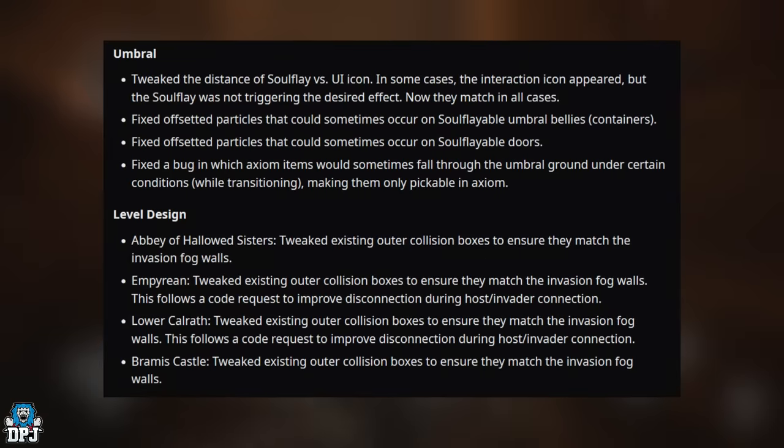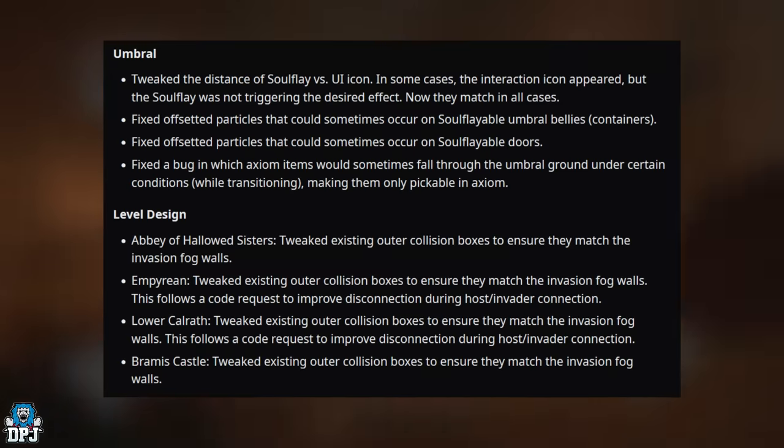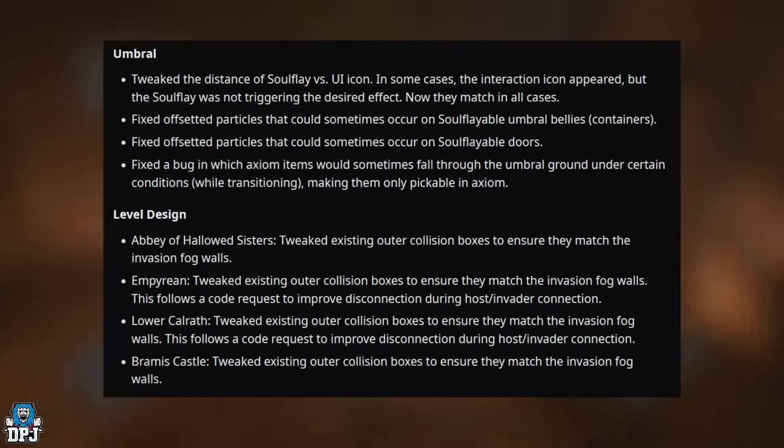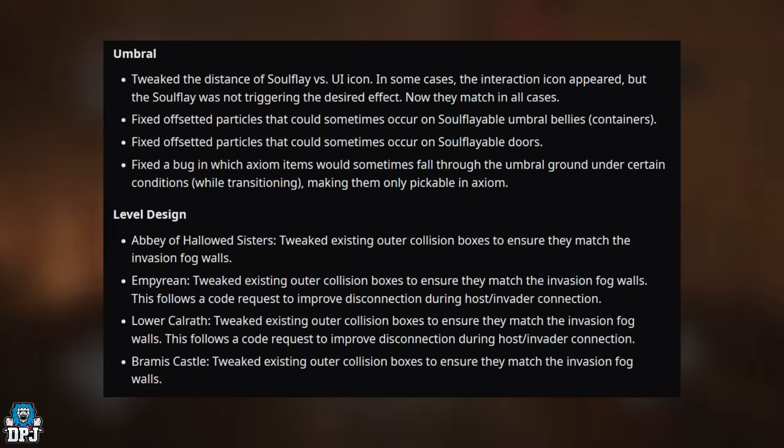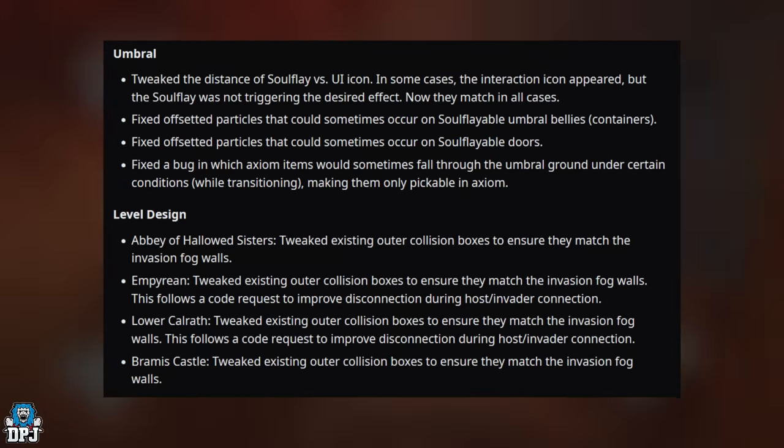On Umbral fixes: tweaked the distance of the Soulflay versus the UI icon — in some cases the interaction icon appeared but the soulflay wasn't triggering the desired effect; now they match in all cases. Fixed offset particles that could sometimes occur on soulflay-able Umbral belly containers and soulflay-able doors. Fixed a bug where Axiom items would sometimes fall through the Umbral ground under certain conditions while transitioning.